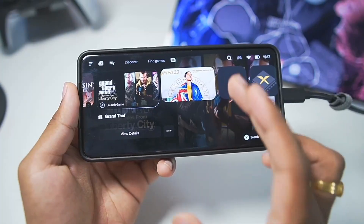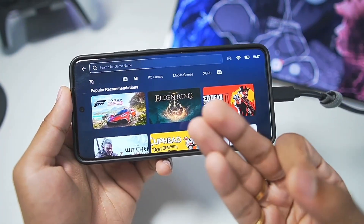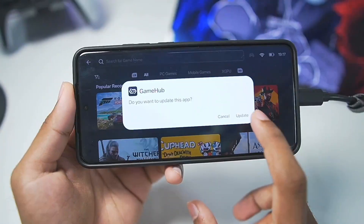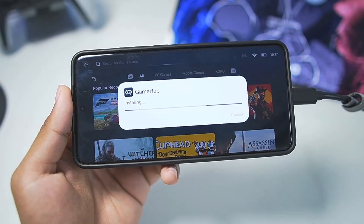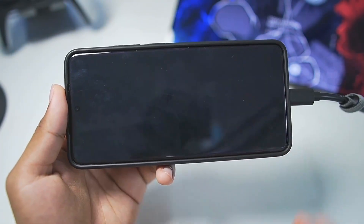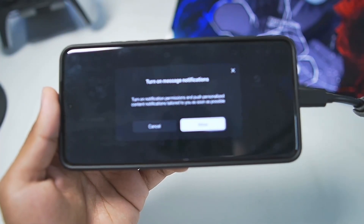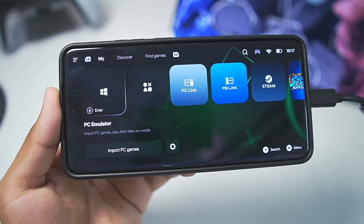Ever since we got Gamehub emulator 5.0, we got 5.0.1, 5.0.2, 5.0.3, 5.0.4, 5.0.5, and now 5.1.0. The emulator is getting updated rapidly every single day with major improvements to performance, bug fixes, and compatibility. Gamehub emulator is officially the best Windows emulator for Android devices in 2025 and it works on all devices.